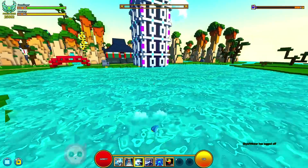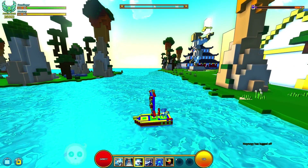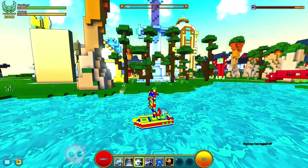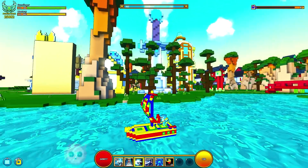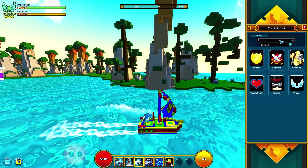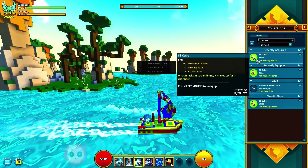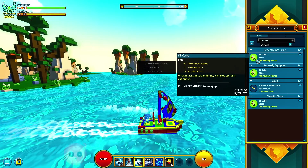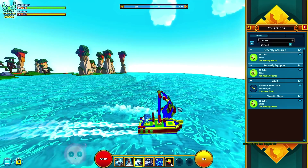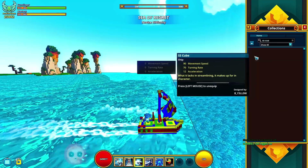Oddly enough, as I come off of it, this is the one and only boat that doesn't have a cannon. Weird. I mean, I know there are other boats that don't have cannons, but it's not common at all. And the stats on it are not particularly good. The SS Cube is going to end up having 90 movement speed, so it's pretty much the exact same as a mount. There's no real reason to use this thing outside of just being able to sail at a consistent speed. And then 70 churning rate and 12 acceleration.